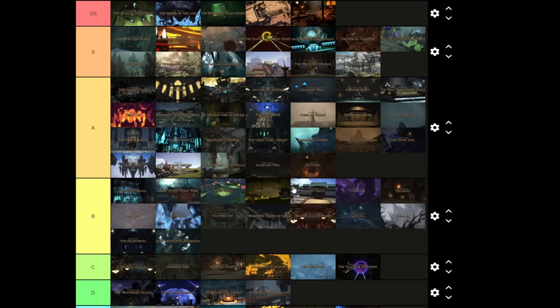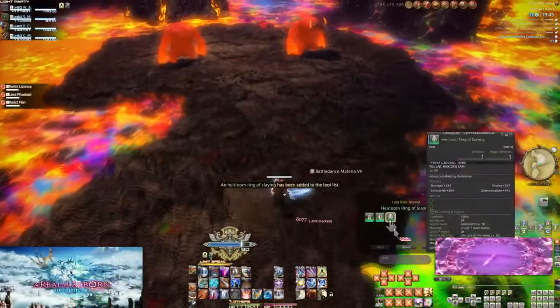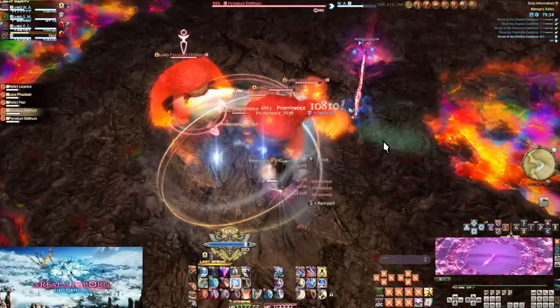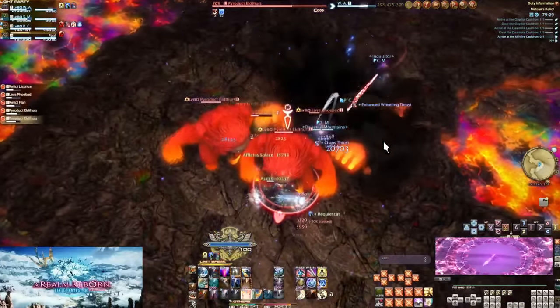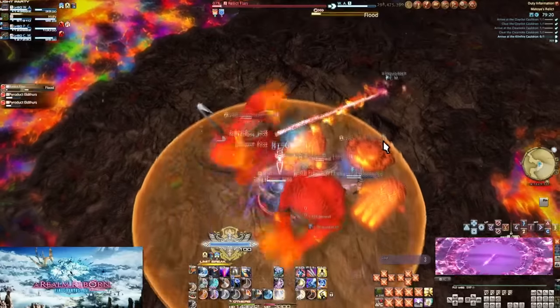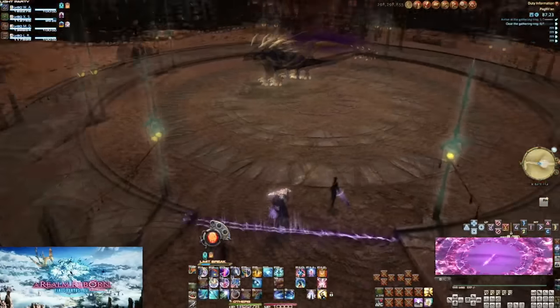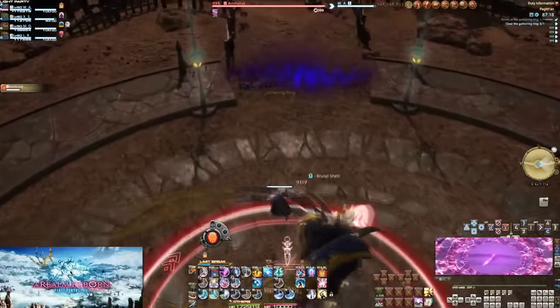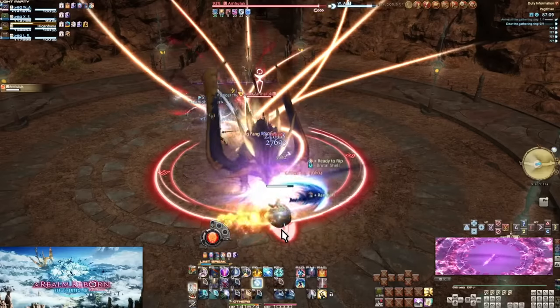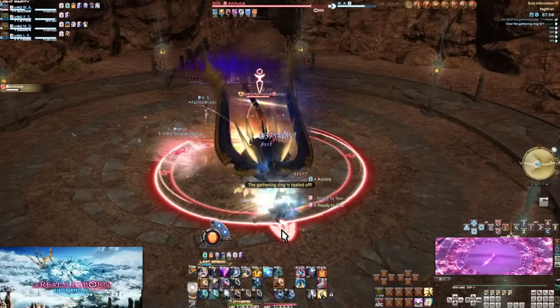Paglth'an is a pretty neat set-piece dungeon. Some of the first pulls have issues — tanks ignore ranged enemies, and there are big enemy problems where giant enemies are thrown in with tiny ones. The first boss is fun if the tank pays attention and brings it back to the middle, which is super important. Dealing with the lightning orbs and getting big AOEs onto the lightning poles is also cool. The downside is you lose some positional timing no matter how good you are.